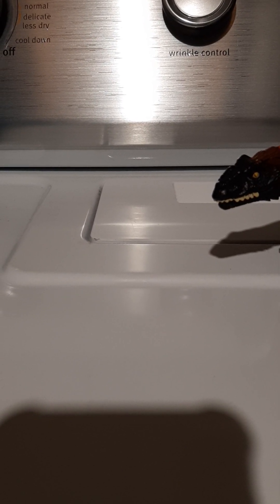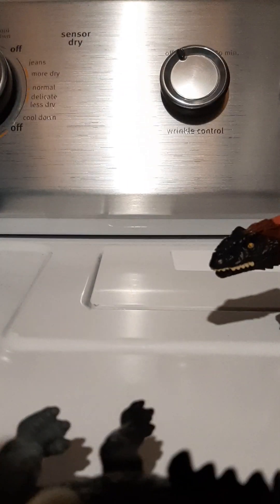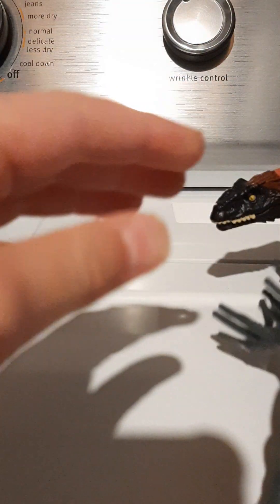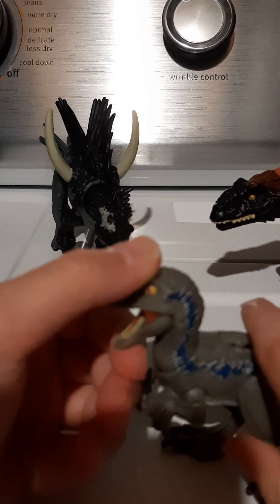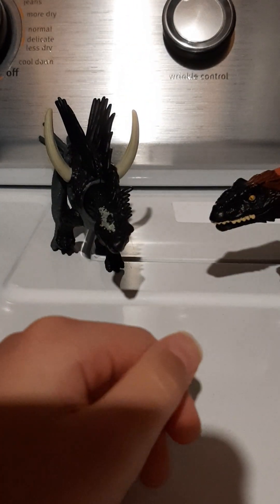Then there's this plant eater that I don't know what its name is. I don't know what its name, then this is the skin. Then this is Beta — this is a scan code.